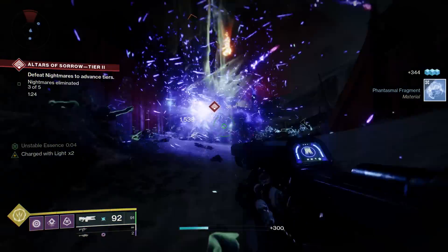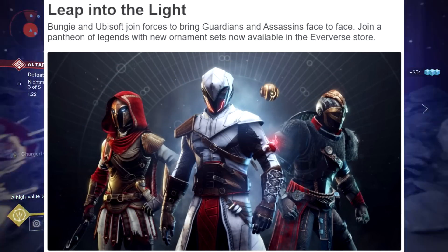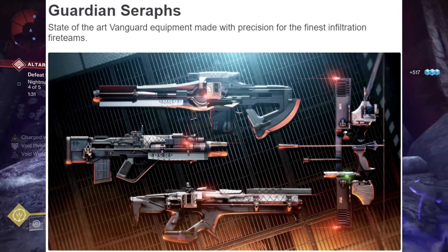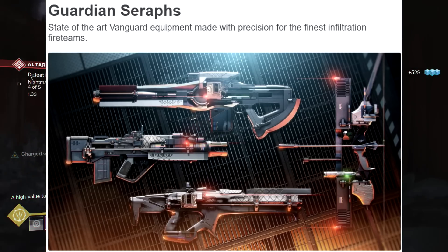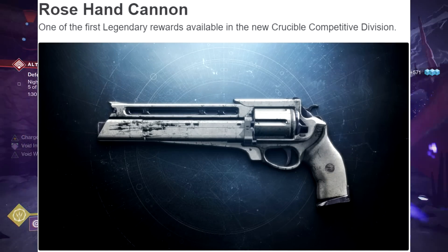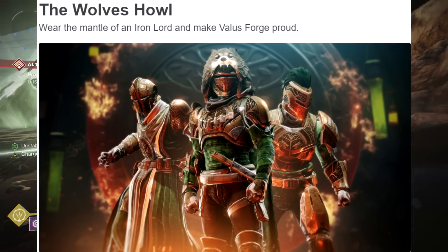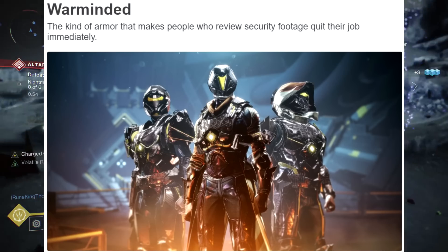There's a section on classified technology. First, Leap into the Light — Bungie and Ubisoft join forces, so there's a bit of a crossover. You can see some of the Ubisoft themed armor coming to Destiny 2. Next up, we have High Voltage — Arc 3.0 armor is finally available. Then we have Guardian Seraphs: state-of-the-art Vanguard equipment made with precision for the finest infiltration fireteam. You can see what looks to be a trace rifle, pulse rifle, bow, and linear fusion rifle. We also have the Rose Hand Cannon, which is going to be a legendary weapon reward for the Crucible Competitive Division. Then there's the Seasonal Iron Banner armor — an absolute classic Destiny 1 armor set — and the new Warmind/Seraph themed armor, which looks so sick.